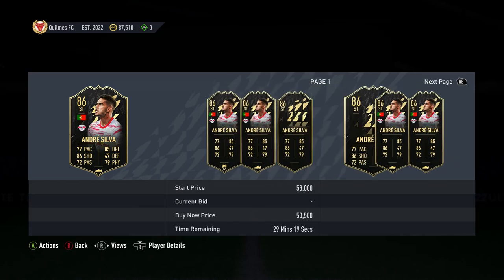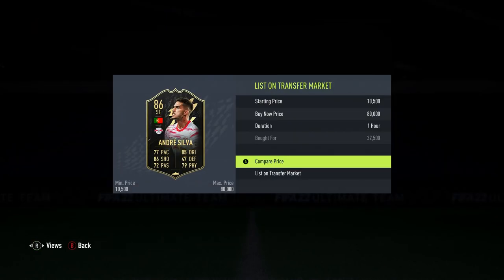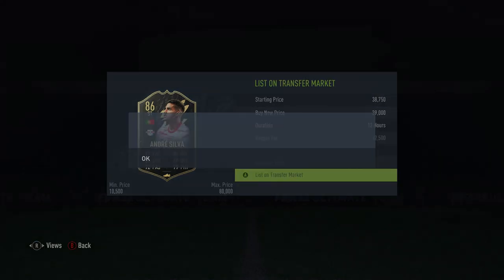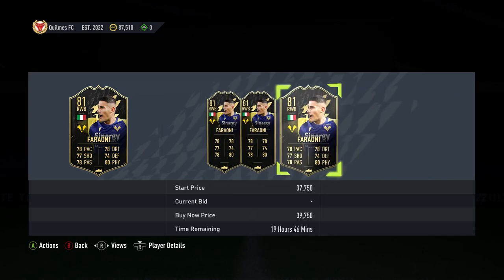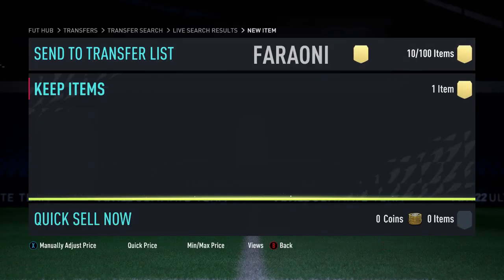We've got ourselves an Andre Silber 86 in-form. He's around 45k on the market. We picked him up for 32k, which is really good. We can list him up for 39k, so about 5k profit. There is one already on for 29k which is a bit of a shame, but we listed up at 39k anyway.